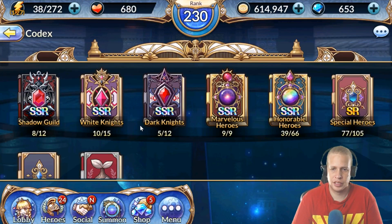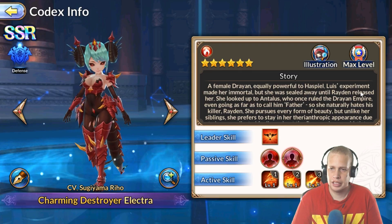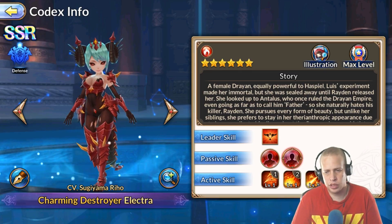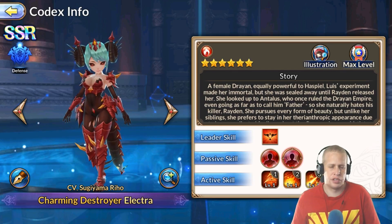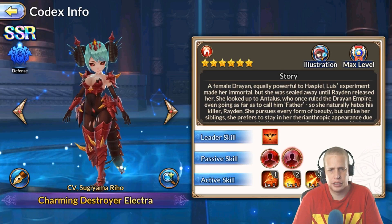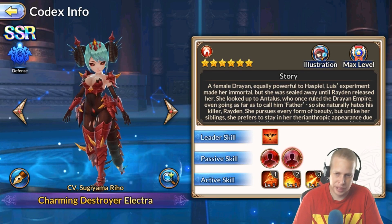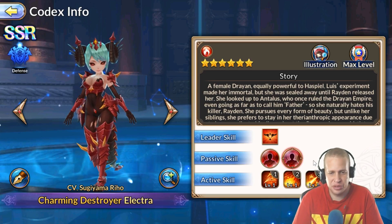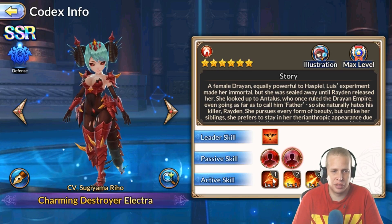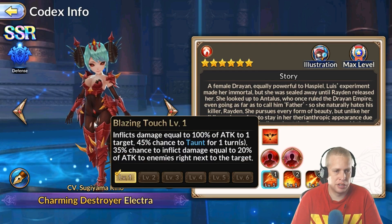Alright, last hero on the banner: Electra. I'm sure most of you know her by now. Before Eamon came out, she was arguably the best tank in the game for most roles — now Eamon takes that spot — but Electra is still really strong. If you don't get Eamon, Electra will serve you very well. I use her for the Kali dungeon.